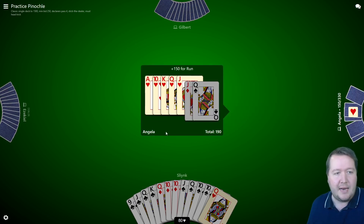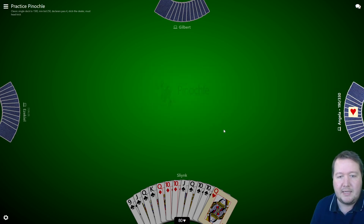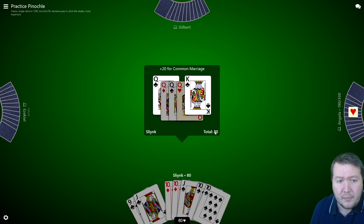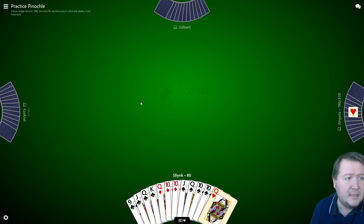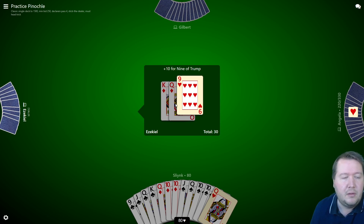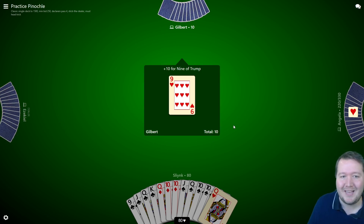They had a straight flush in hearts and pinochle — so that's 190 points for them. I got a marriage in clubs and four queens, that's my 80 points. They've got a marriage and just the nine of trumps, so that's 30 points. My partner's got a nine — okay, so my partner didn't have much for me there.